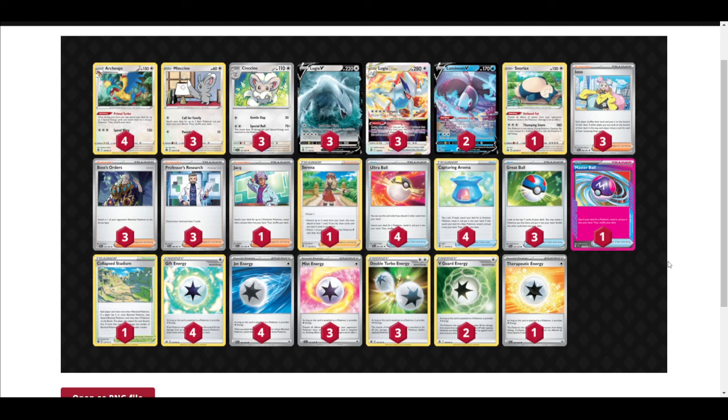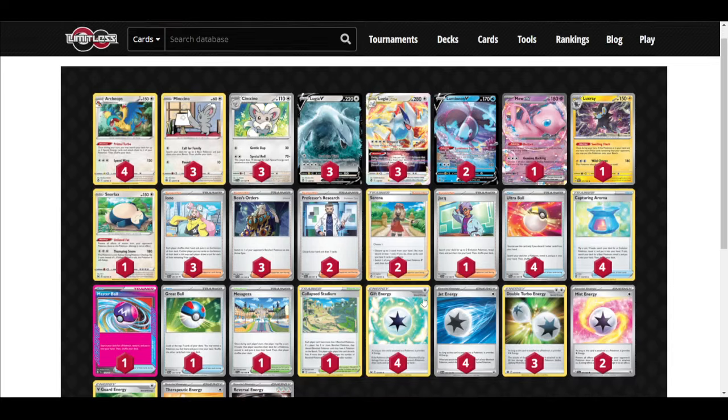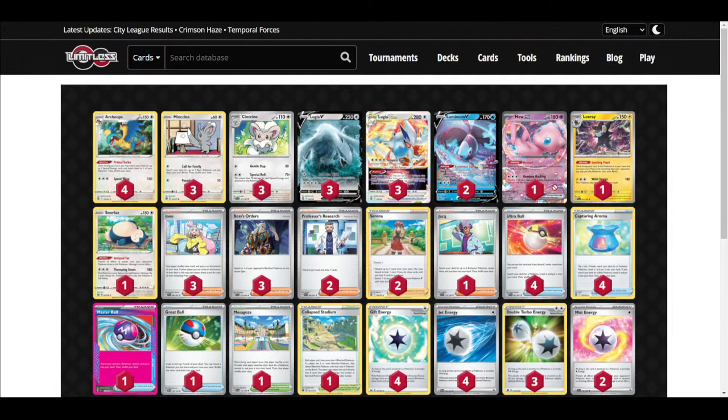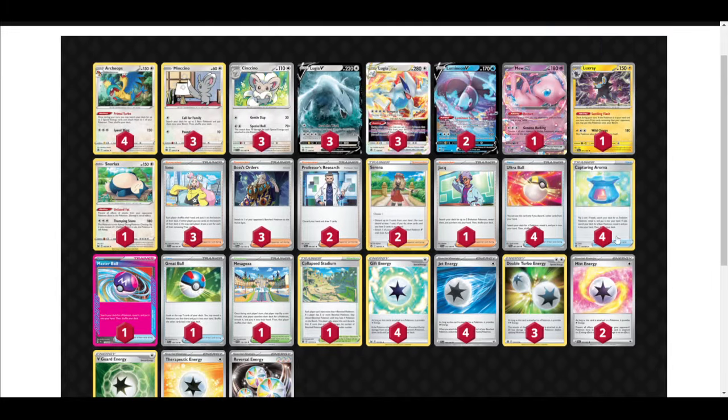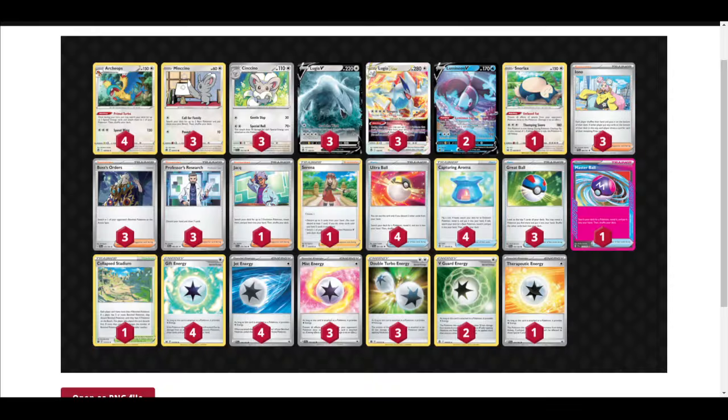If you're running a list like this, probably don't play Mew and don't play Luxray. Lugia just kind of cooks Control — it's a really good matchup. Lost Zone is again a pretty good matchup, but I'll talk about Lost Zone Box and Lost Zone Giratina — they're pretty much the same deck.